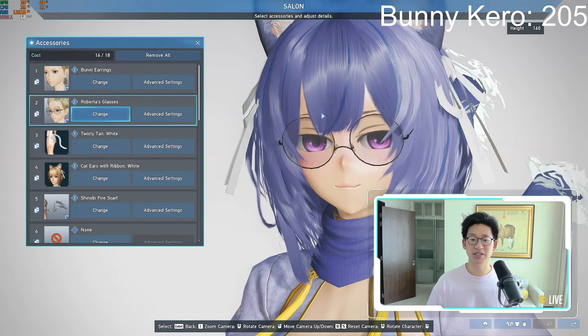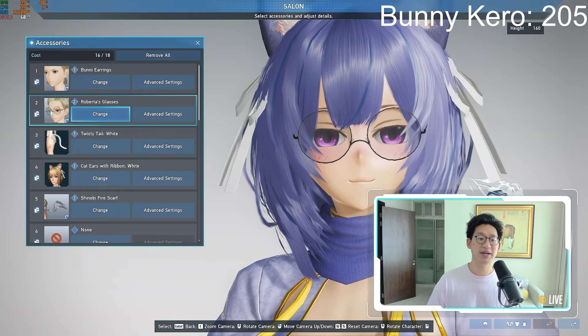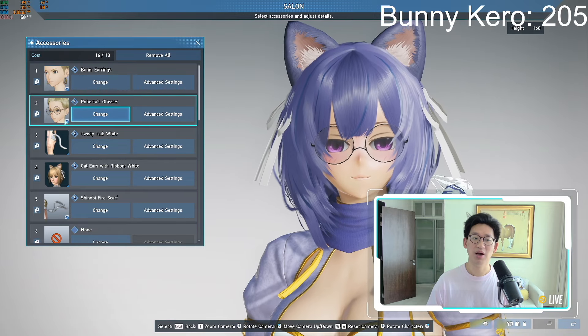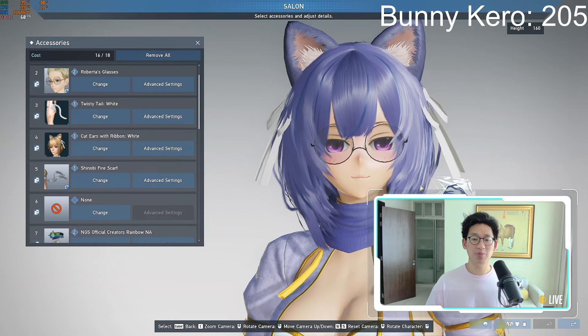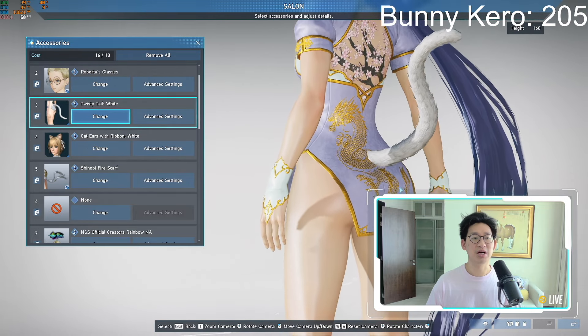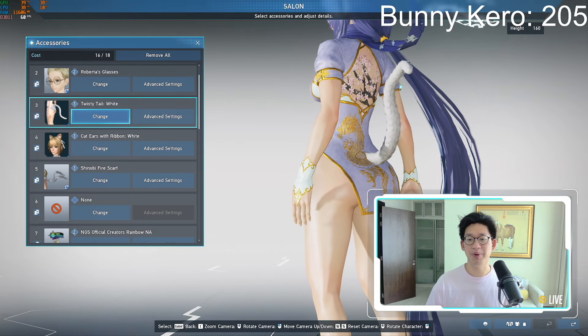Roberta's glasses has always been a staple — I really like these glasses. Unfortunately, they do cost an arm and a leg at the moment because you can't get them anymore unless you buy them off the player shop. Something that a lot of people have been asking about is the twisty tail white, which is this tail over here. It does move by itself quite a bit.